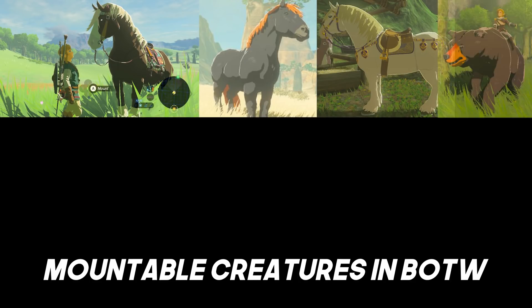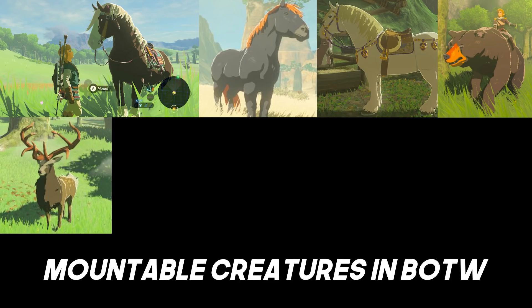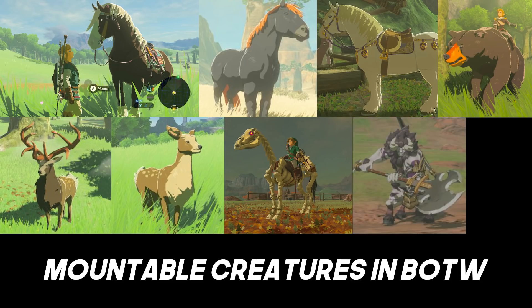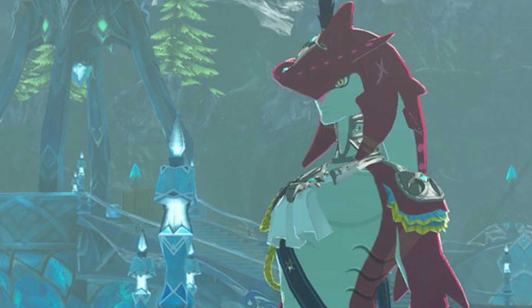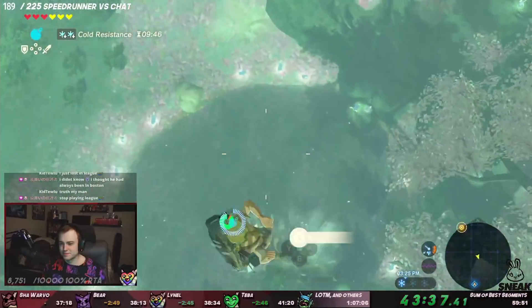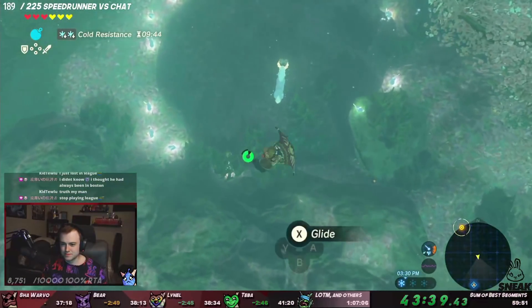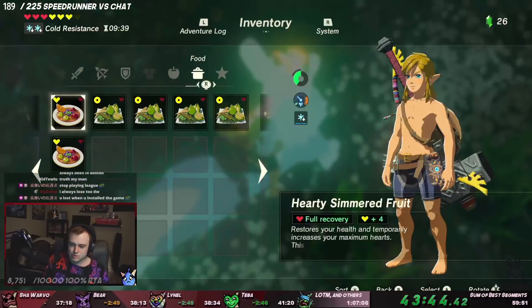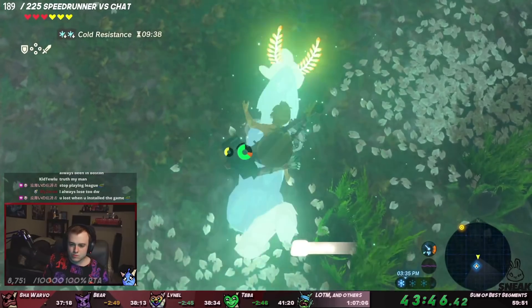So let's go over exactly what we are mounting. In Breath of the Wild, we are able to mount any horse, the giant horse, the royal horse, any type of bear, a buck (which is a male deer), a doe (which is a female deer), a stall horse, any type of Lynel — simply getting on its back is okay since you can't technically tame one — Teba, Sidon, and eventually the Lord of the Mountain. Not only do we have to mount Teba and Sidon, but we have to figure out Lord of the Mountain shenanigans as well.